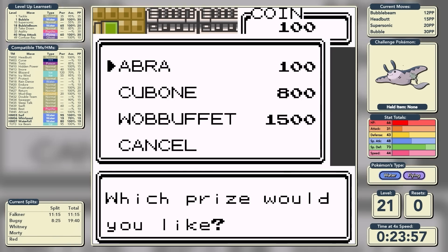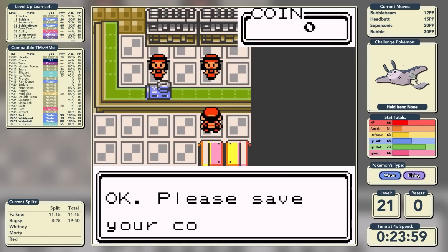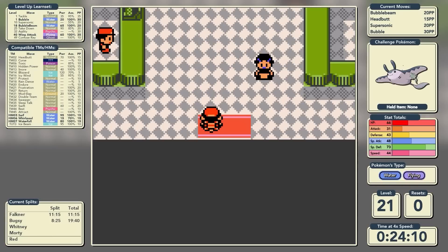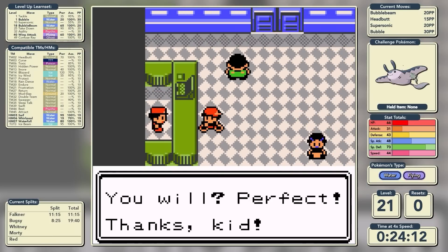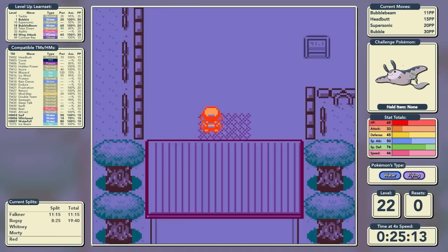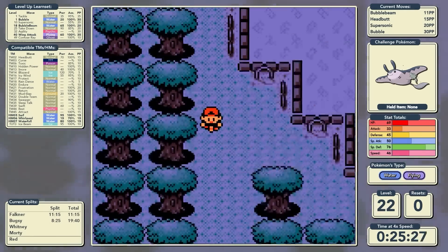We exit the underground and go into the Game Corner where we purchase Abra. Abra is going to help out with Teleport, saving an awful lot of time in many places. The final HM friend to join the party is Kenya, who will help us with Fly. Only one move on Kenya, but still one of the most important moves available.